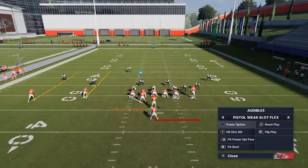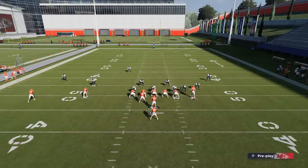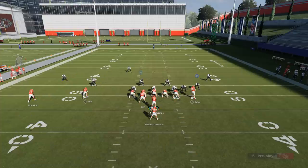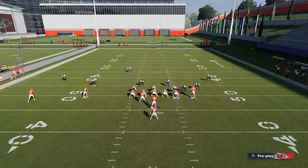As far as the reads go, the Power Option is my go-to play. You can flip it — it works no matter what. You can run it to the side it's directed to or flip it and get the same success. If it's man coverage, a lot of times there's no cornerback on the right side so I'll take the flip. If it's cover three or cover four zones, the cornerbacks drop back, which helps a lot. Since I have an overload on the right and not on the left, it's a real easy read.